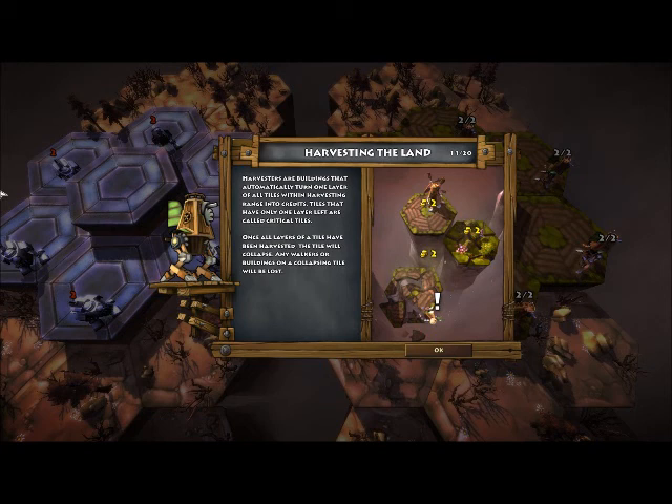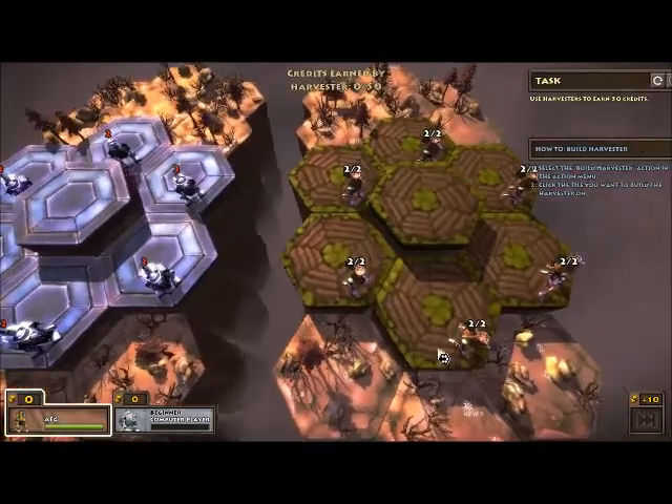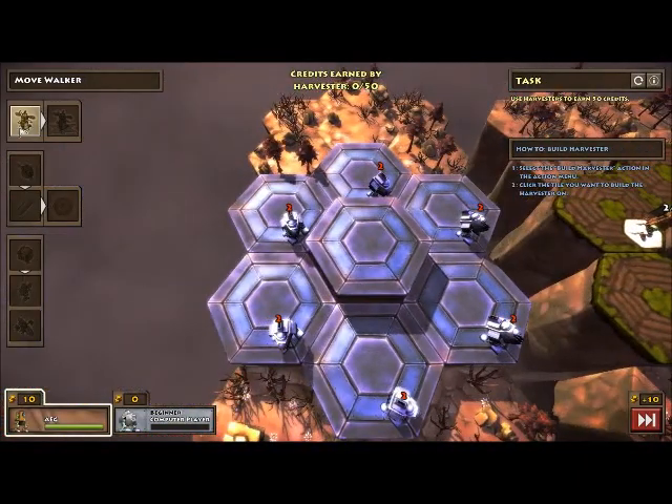Once all layers of a tile have been harvested, the tile will collapse. Any walkers or buildings on that tile will be lost.